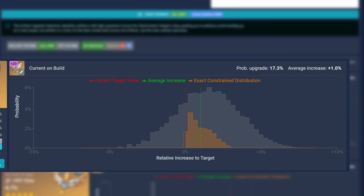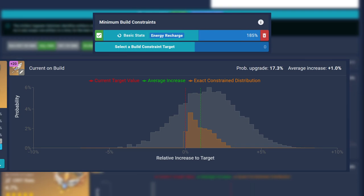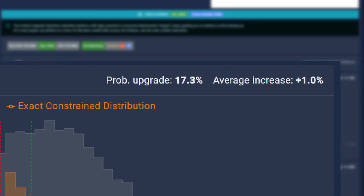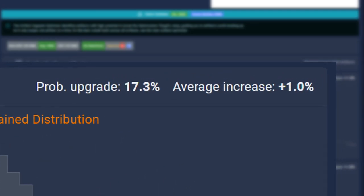I know some of you have not seen a graph like this since high school — I'll keep it simple. The graph is a measurement of the probability of artifact rolls versus how much that roll can increase your target. Because I've set an energy recharge constraint, the orange constraint is much smaller than the full potential of the artifact. The red line is the current value of your base build, and the green line is the potential increase to your target. If you still don't understand the graph, no sweat — just look at the top right. This artifact has a 17% chance to increase your target with an average increase of 1%. Since we're gacha addicts, that might as well be guaranteed.